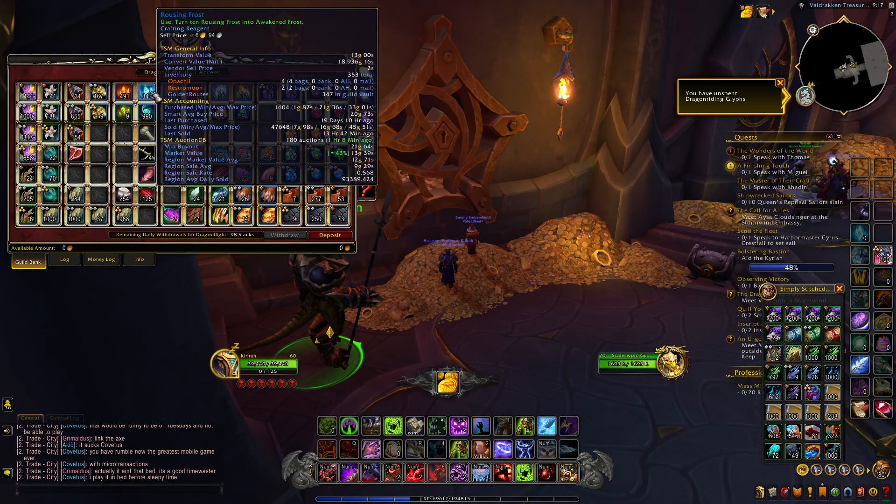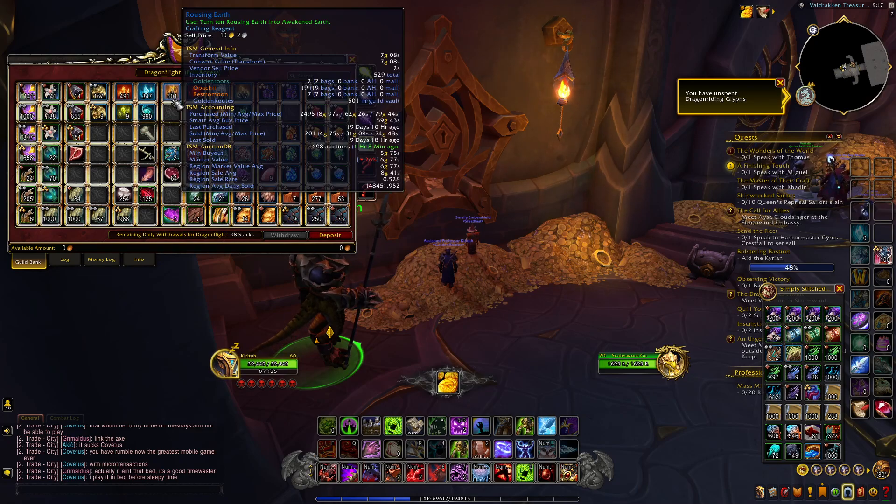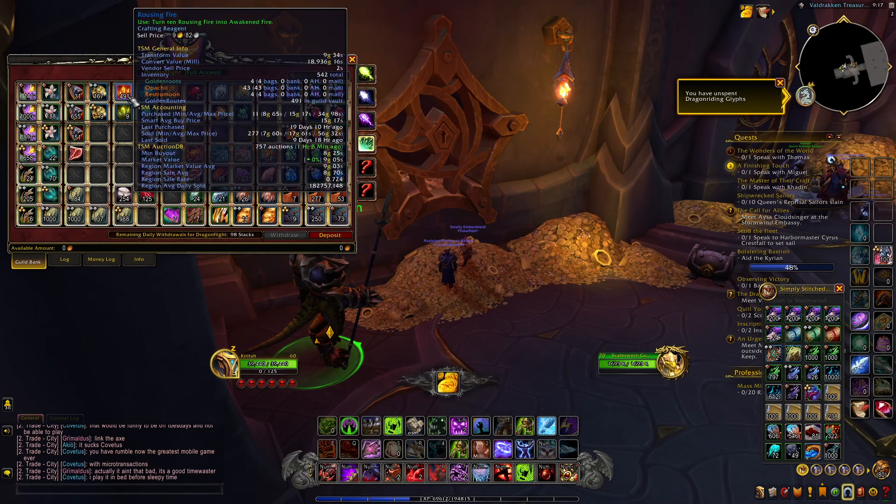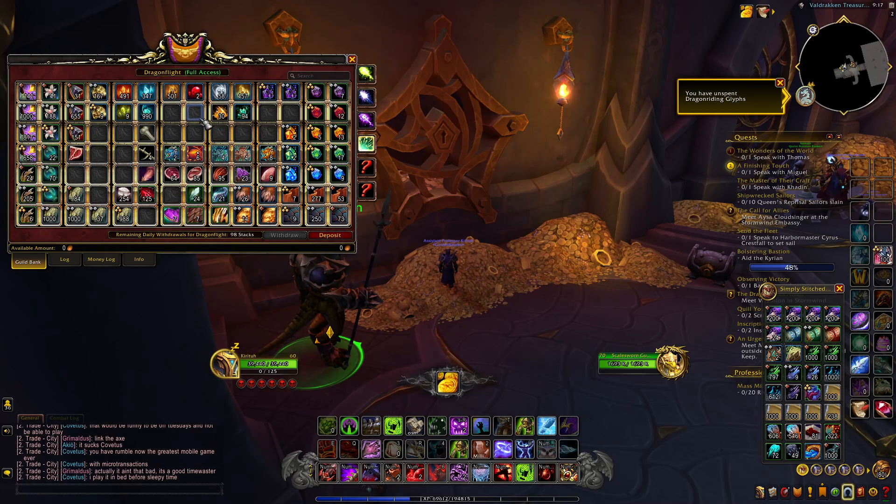Then Rousing Frost — all from picking up herbs. Rousing Earth from herbs and ore, because you can get Rousing Earth from the Propagating Seeds. I guess you can get Fire too, I think. I'll have to pay attention to that.